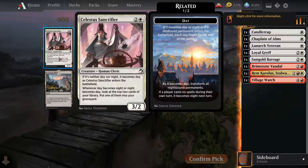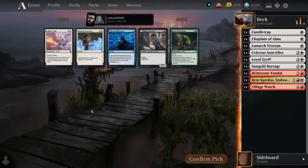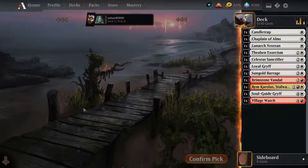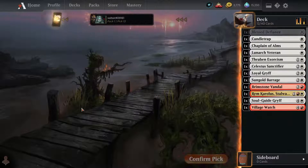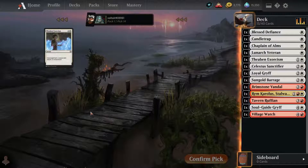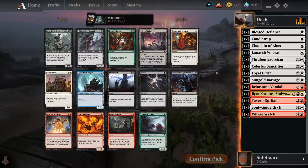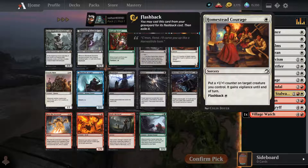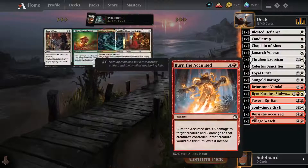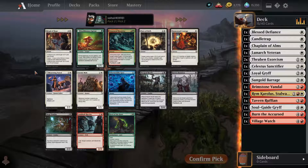We got this guy and also this guy. She's not bad either. We'll take this removal spell, take the griffin, and take the pump spell. The ruffian looks good — Boros is wide open. Nothing for us in white, so we're going to take the five-damage removal spell obviously. What does this do — creatures you control? That's not bad.